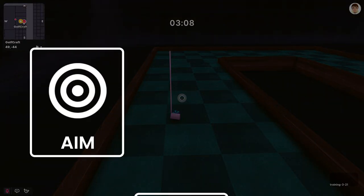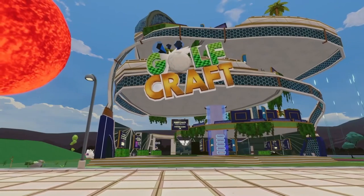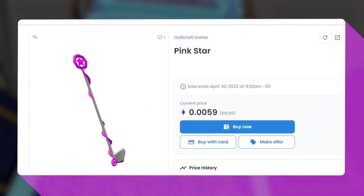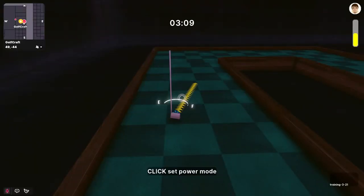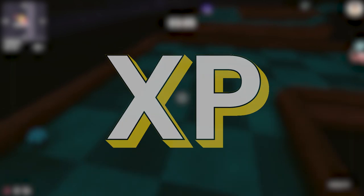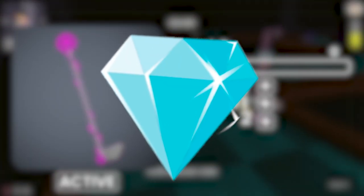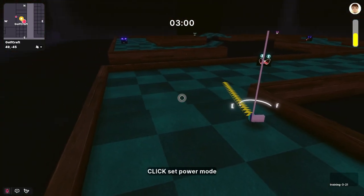In GOLFCRAFT you can also have GOLF CLUBS. With them you can improve your aim, control, and power, which will make you better in training mode. When you start playing, you begin with a default club and will be able to mint it as an NFT after it reaches maximum level. At the beginning, the golf club display bar will be at 0% and level 1. As you play, you will get XP that makes the bar reach 100%.